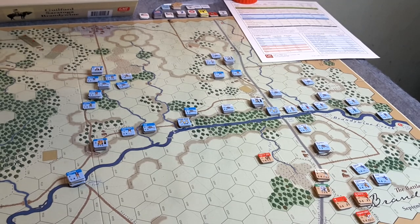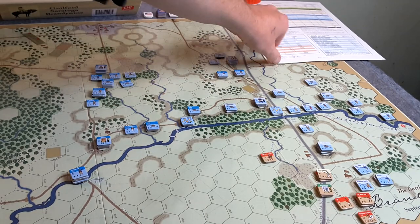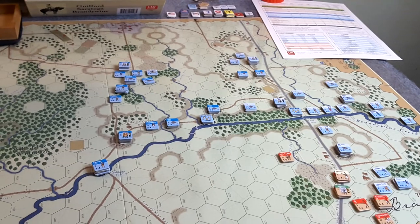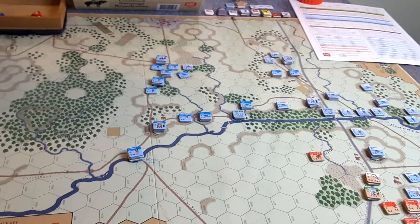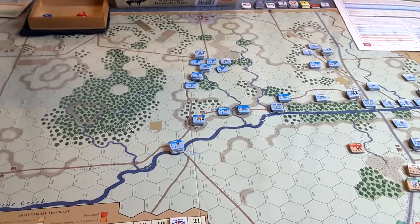The next turn, Green himself is coming on board, and the location is all the way up here at point E. So that's going to really reinforce the Patriot position - quite a few units, including Green himself. That should help defend the Brandywine Creek as well as Proctor's Battery, and it will free up more of Sullivan's troops and maybe even some of Green's troops to head towards Birmingham Hill and Birmingham Meeting House. All is going according to plan for the Americans so far.